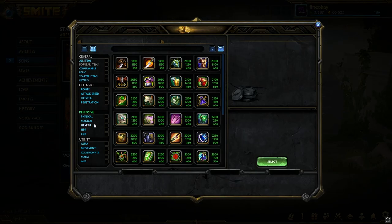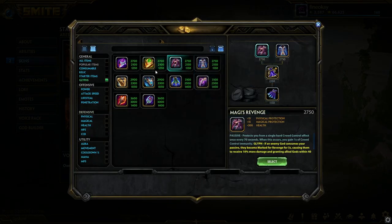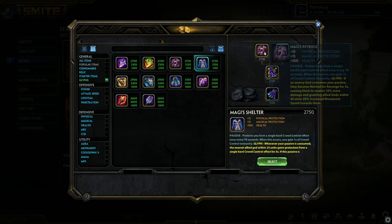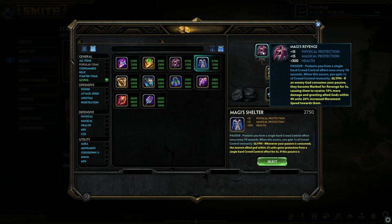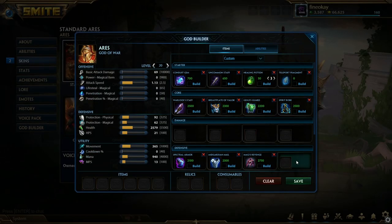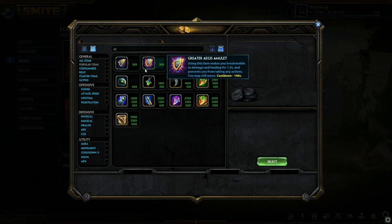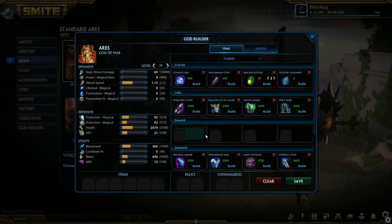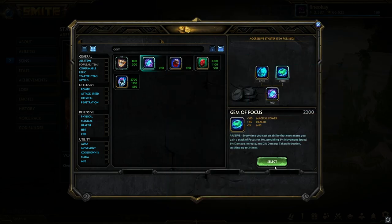Spectral Armor mid game on guardian is still really nice. Magi's Glyph is actually pretty nice right now and something you should definitely consider. Revenge is for a little bit more damage, and Shelter is to help CC near your teammates — if you're sticking with your backline maybe go Shelter, if you're trying to run at them then Revenge is also pretty nice. Head Ethereal is very good on a lot of guardians as well. Of course, upgrade your Conduit gem into Gem of Focus. This is a very strong build on pretty much every guardian right now.